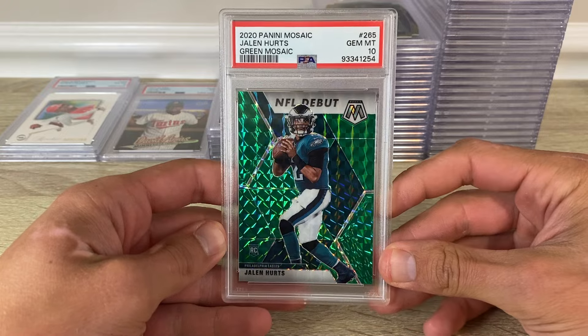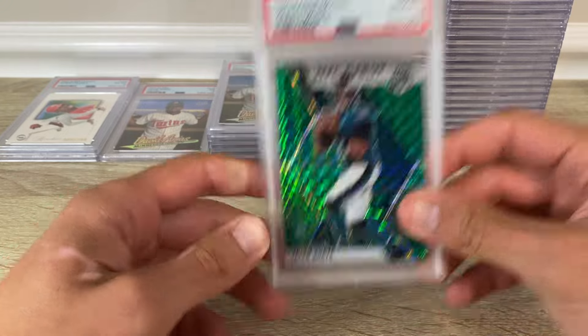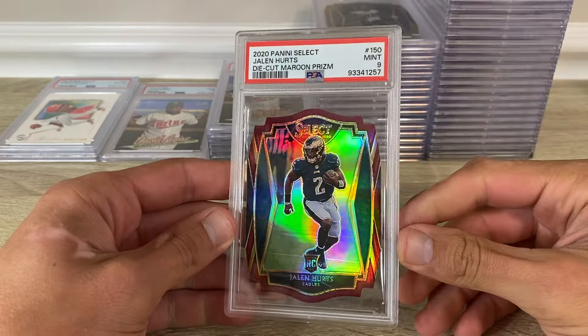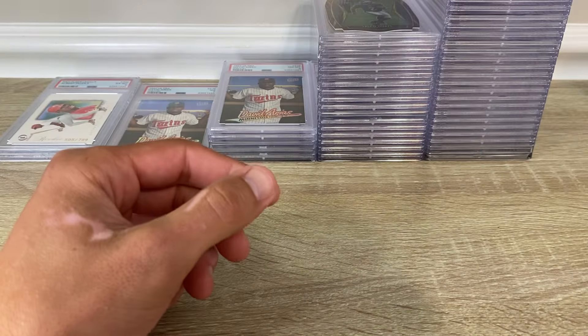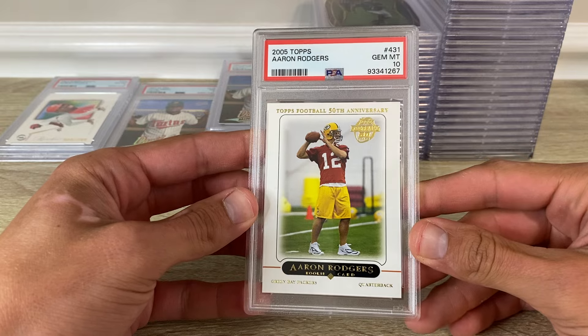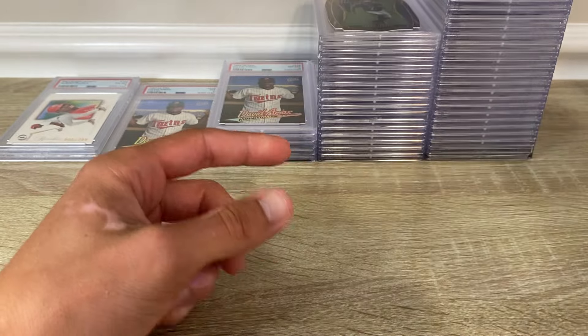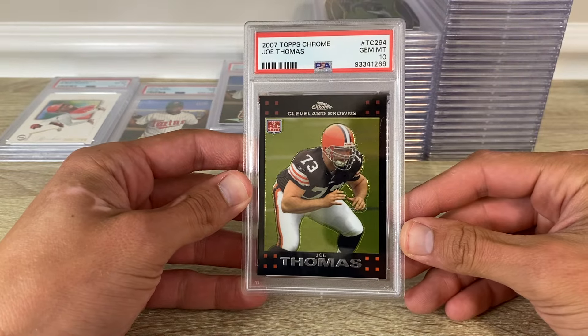2020 Mosaic Jalen Hurts green got a 10. Here's the maroon die-cut in a 9. Another Topps Aaron Rodgers got a 10 — that's awesome. Joe Thomas 2007 Topps Chrome base in a 10.